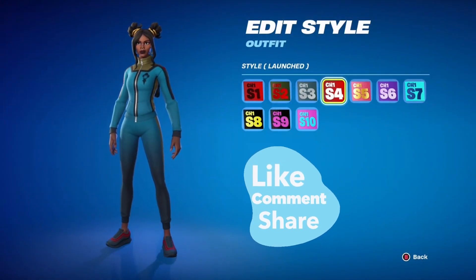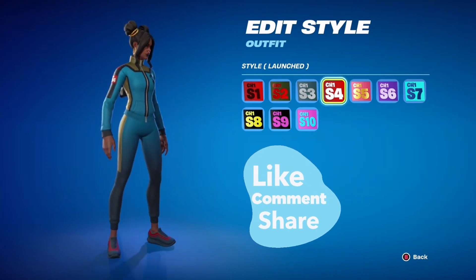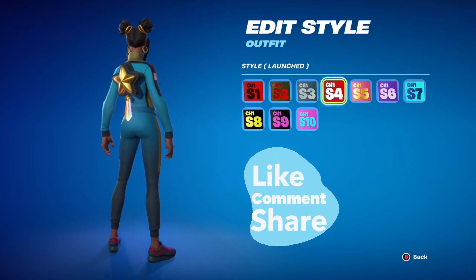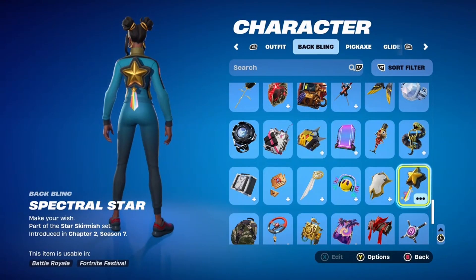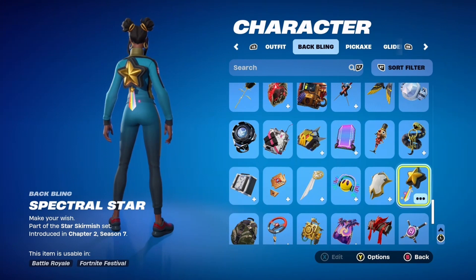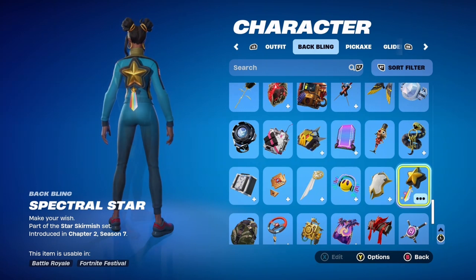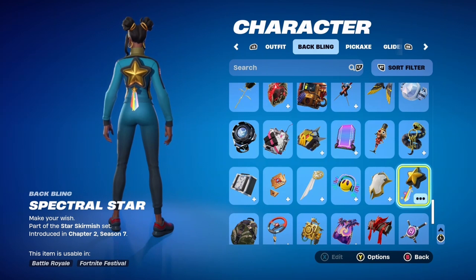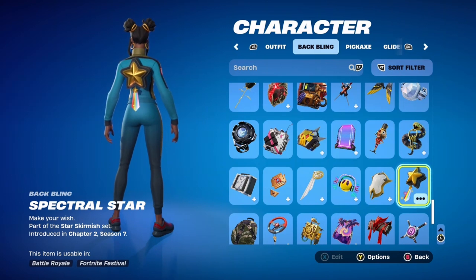This combo is for the chapter one season four tracksuit. I felt this particular back bling was perfect because it has a big bright gold star in the middle trimmed in black and gold — which matches perfectly since this back bling is also trimmed in black and gold. I also love the splash of color underneath the back bling to liven up what is an otherwise muted tracksuit.